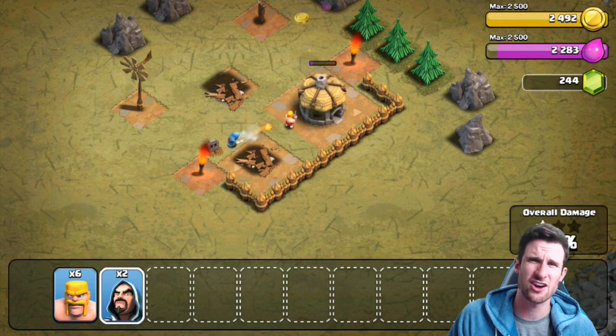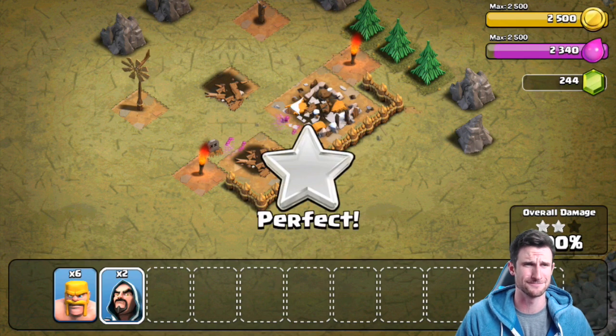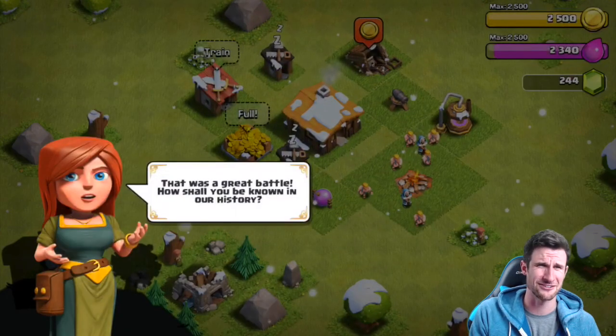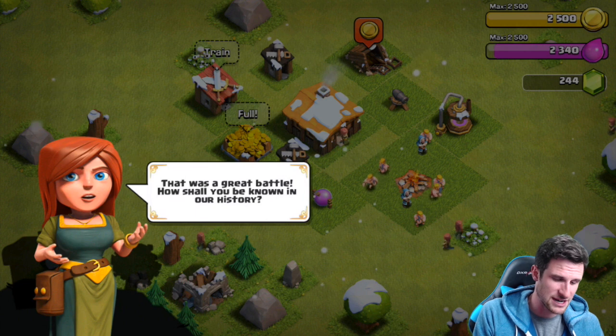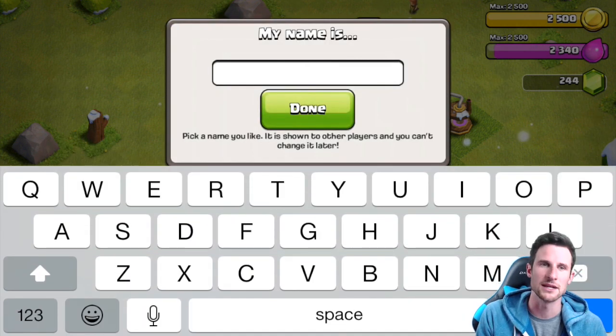Oh, I got a cramp in my foot — ow, it hurts! Charley horse — you guys ever get charley horses? Oh my gosh, it's so bad. Okay, return home as I try to get rid of this charley horse. That was a great battle — how shall you be known in our history? What should my name be?